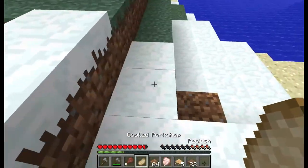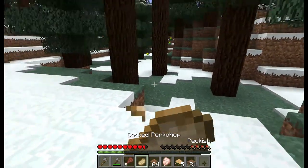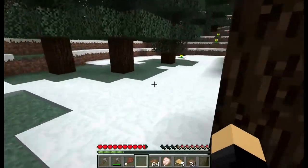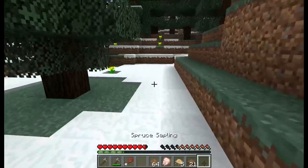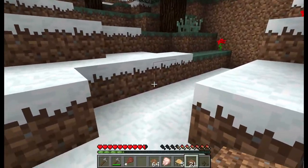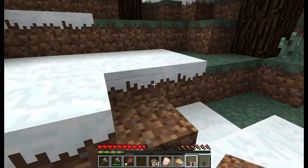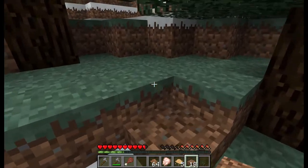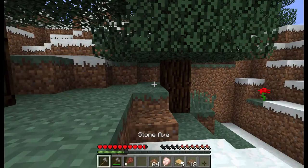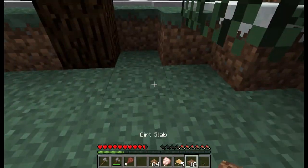We might be able to get our iron economy up sooner than I thought if we're lucky. There's another bit of a chasm here. By the way, guys — sand and gravel will automatically drop you if you step on them, if it's hollow underneath. That's a little bit of a heart-stopper, which just happened to me right there.